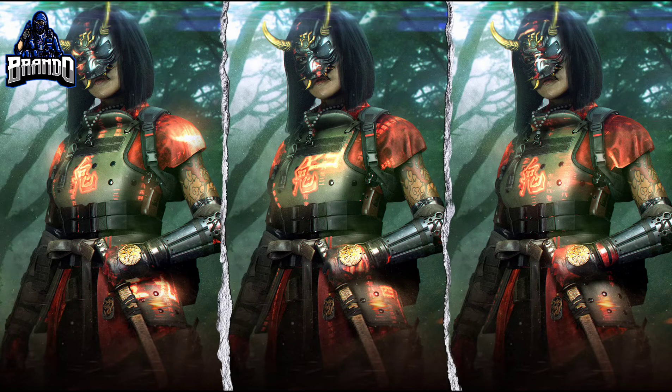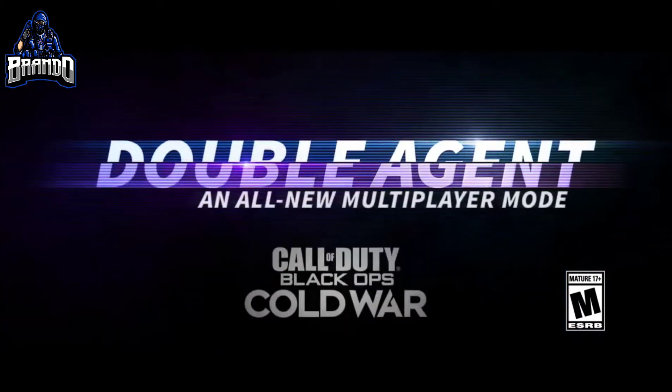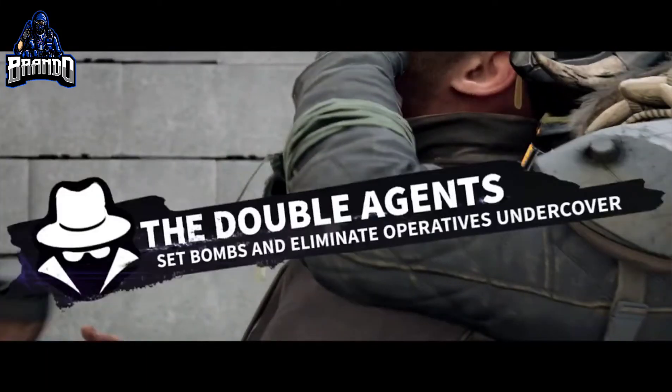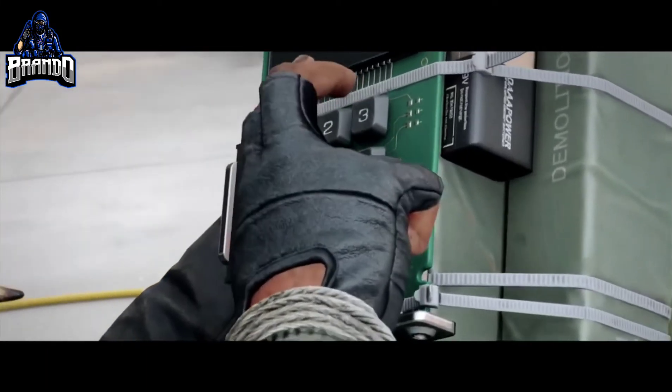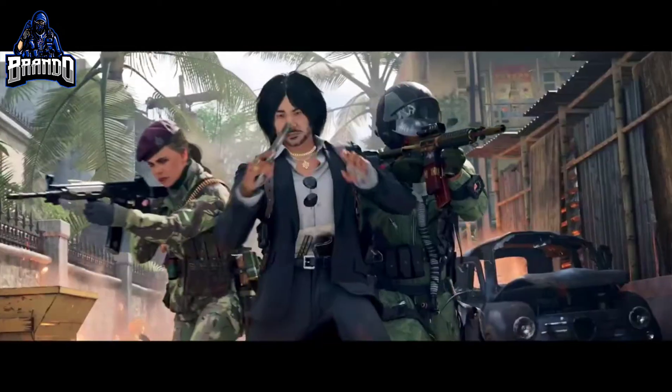At Tier 100, you unlock the Kitsune ultra rarity Samurai operator skin and operator mission. You also unlock the Microchip legendary SMG blueprint — a tech-savvy blueprint that is the first available for the new TEC-9. It features the Ember Red sighting point for improved reveal distance and hip fire accuracy, and a 6.6" Ranger barrel for a 100% increase in bullet velocity. You'll also get the Tac Rover vehicle skin and Season 5 emblem upon completing Tier 100 of the battle pass.